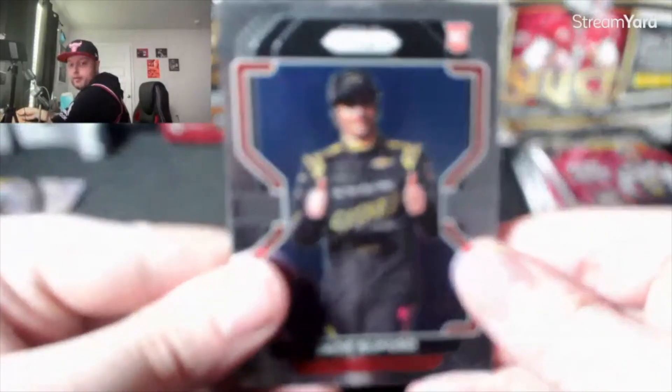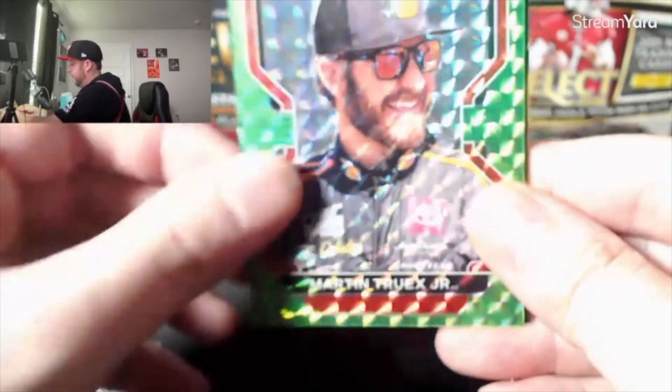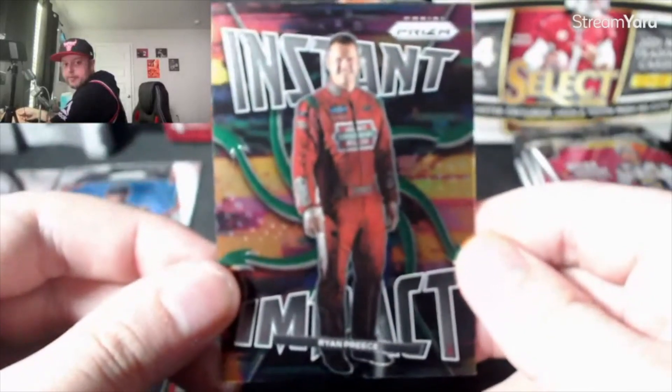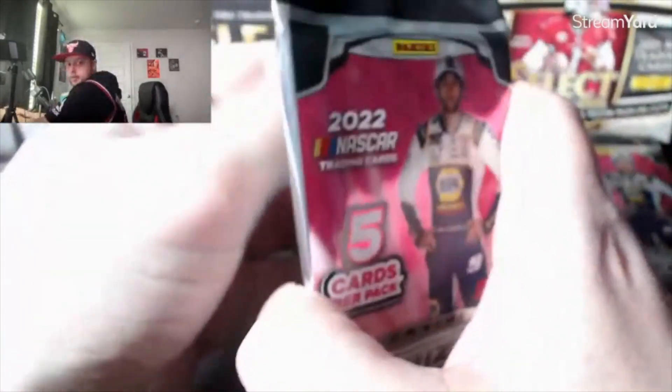We got a Kyle Busch on the Rides. Jade Buford rookie. Sheldon Creed. Martin Truex Jr. — that's not numbered, but it's a cool card. And then Brian Preece. Let me know what you think about NASCAR — it's a sport, it is grueling, these guys going at high speeds.